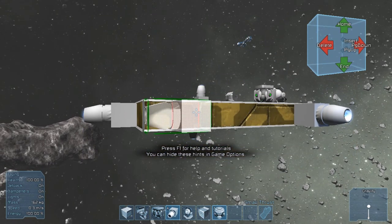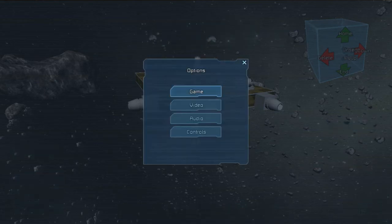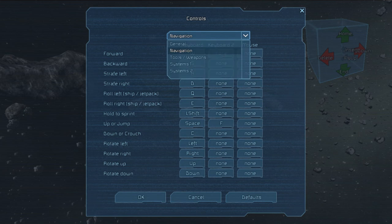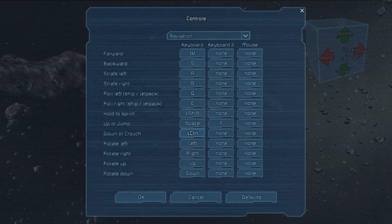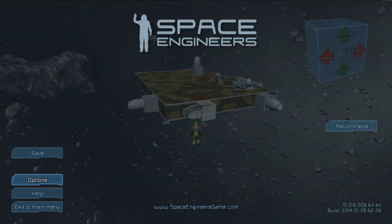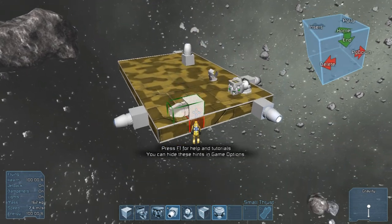I'm going to rebind some of these keys because this is annoying me — I want control to be my down movement. Oh, I can rebind! Navigation, crouch down — set to control. Tool or fire stays as left mouse button. Now control is much better. Happy. So now I've got that done.